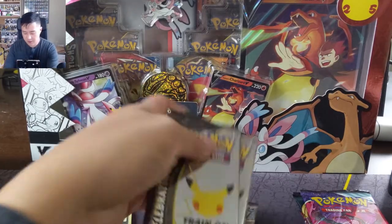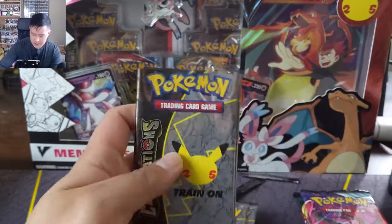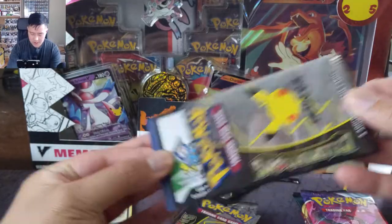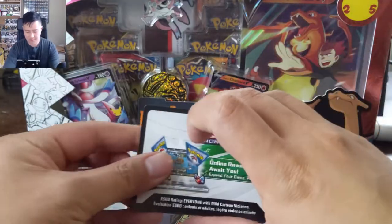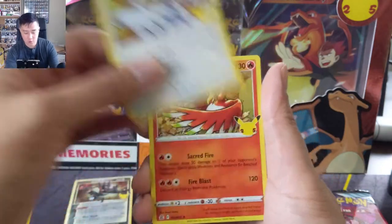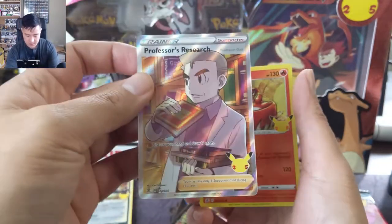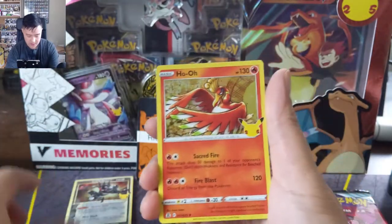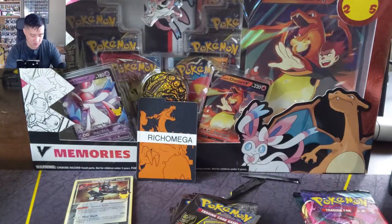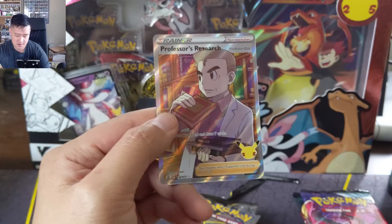Alright, here we go — we're gonna do two at a time and wrap up the Sword and Shield packs last, since everyone's here to see the Celebrations pack opening first. For our first pack we got a Lugia, some birds, good old Professor Oak, and then for our first classic card — just a Kyogre.